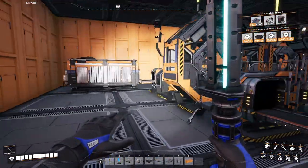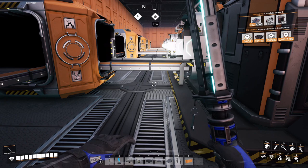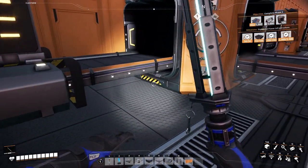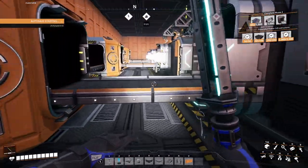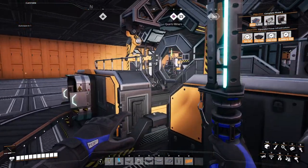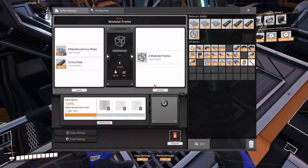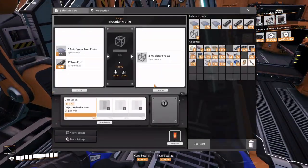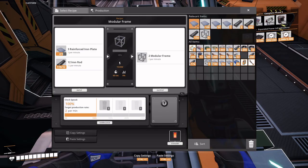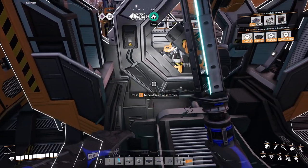Here comes a reinforced iron plate — here comes a break. You're waiting on reinforced iron plates. I mean yes, I have some in here — there, here's 25. Let's just get going. What do we need for a constructor? Reinforced iron plates and cables — we got that, okay.